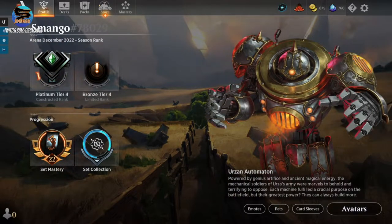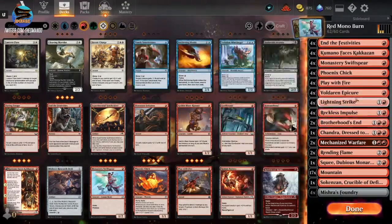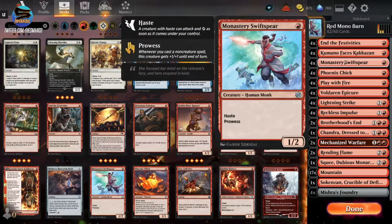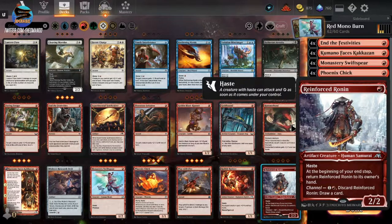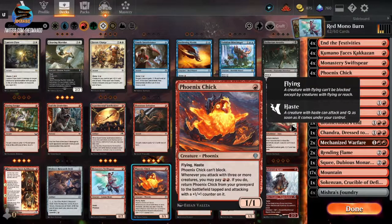I already made platinum four today — I started back at gold and I'm already back in platinum, so I'm really in the grind. Platinum four starting out. With mono red burn, the best thing — I used to have Reinforced Ronin; I love that card, it's one of my favorite cards in Magic the Gathering. But Phoenix Chick is just better. It's good if you want to channel and draw more cards if you get stuck, but it disappears. Phoenix Chick is just better — it has haste, it stays on the board, and you don't have to use mana every turn.